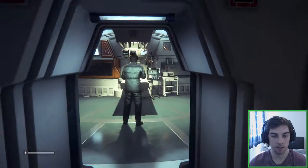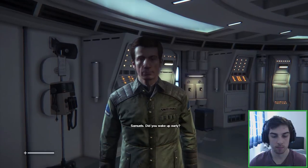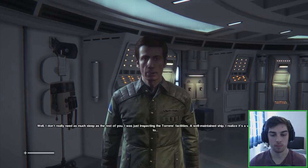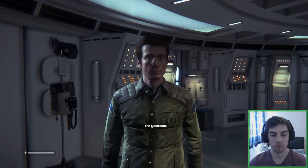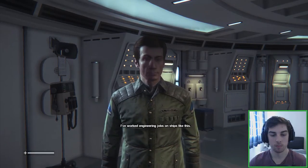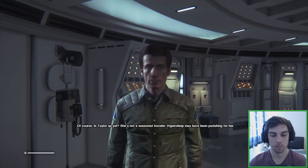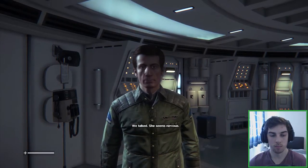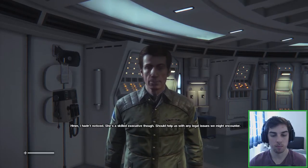Oh, there's a guy there — there he is. Here's Samuels. Samuels! Did you wake up early? Well, I don't really need as much sleep as the rest of you. I was just inspecting the Torrens facilities. A well-maintained ship. I realize it's a very similar model to... The Nostromo. Yes — M-Class. A later pattern but close in spec. I've worked engineering jobs on ships like this. Is Taylor up yet? She's not a seasoned traveler — hypersleep may have been punishing for her. We talked. She seems nervous. I hadn't noticed. She's a skilled executive though — should help us with any legal issues we might encounter.